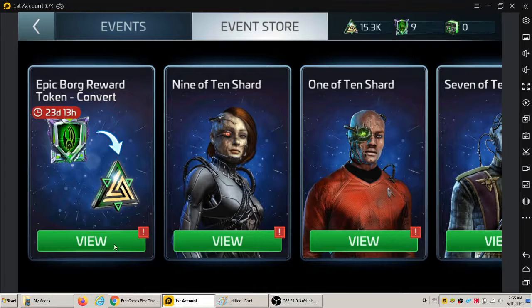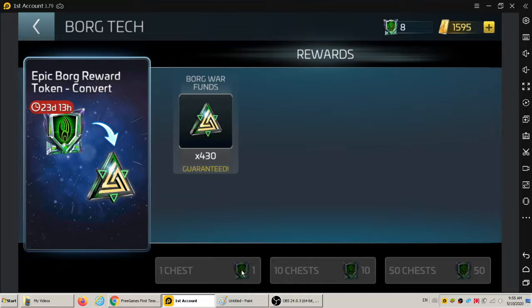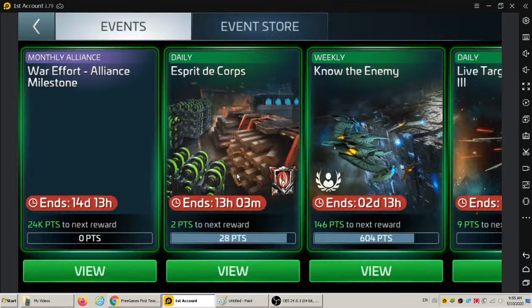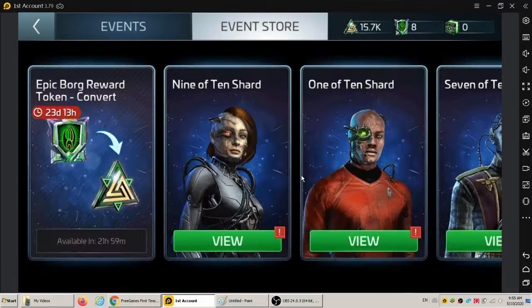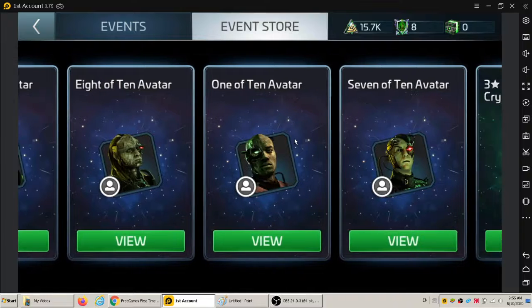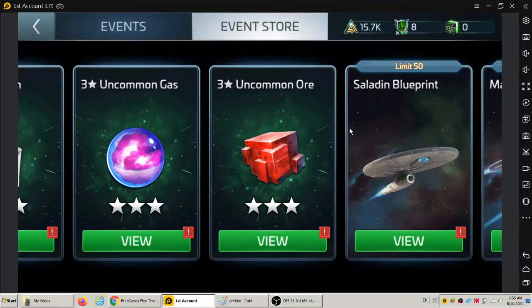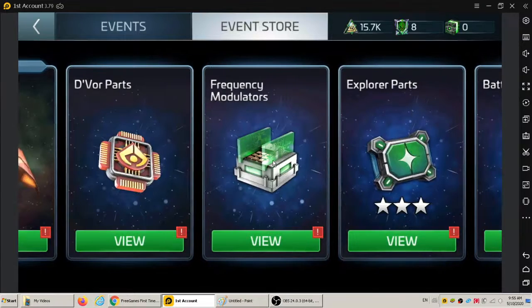Let's go into the event store. I can convert some tokens now too. You can see there's like 29 different items — maybe 28 in the event store that you can purchase. A lot of interesting characters. Personally, I just want to go with the Tritanium tokens, because the rest I can get slowly.